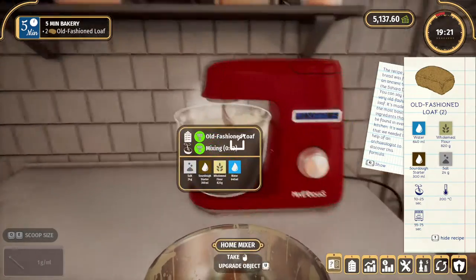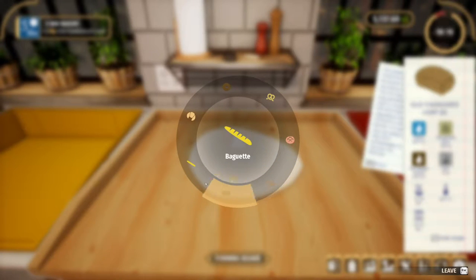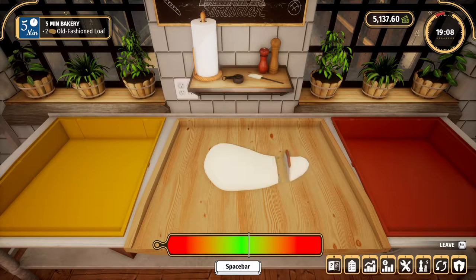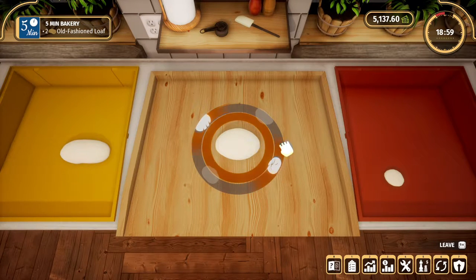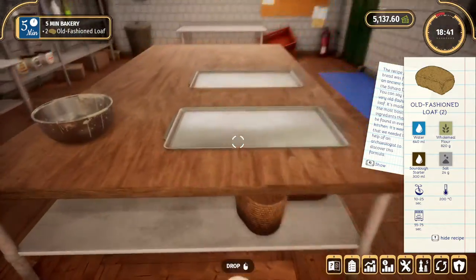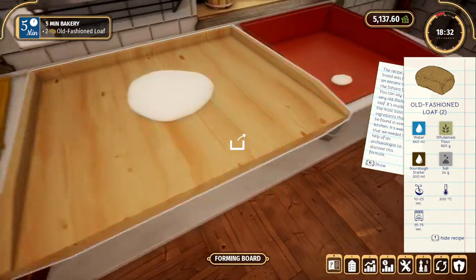Take it out — oh wait, stop it. Throw it on there. Old-fashioned loaf — is that going to be... bagels, pretzels, round buns, long bread, baguette? Is it long bread? Sometimes it's hard to see, especially when there are two that look the same. Old-fashioned loaf — I hope that's right. Unknown... can I put it on this one too? Let me put it back. Do I have to form it again?